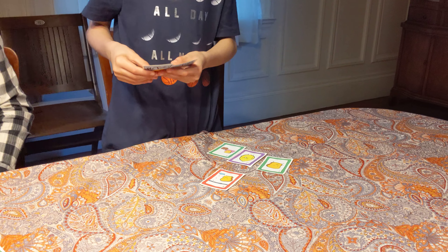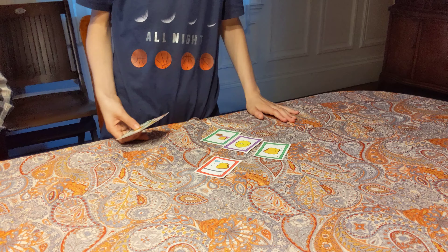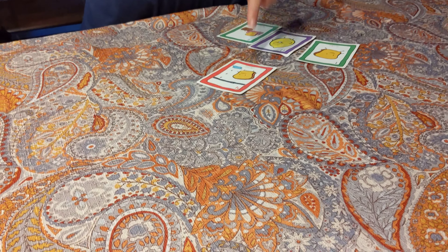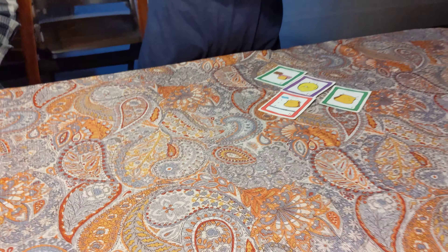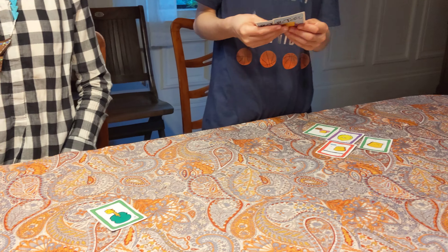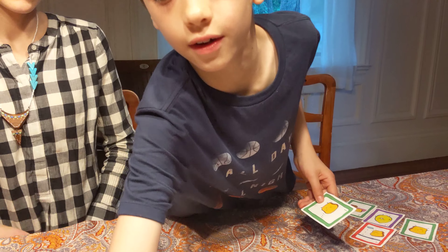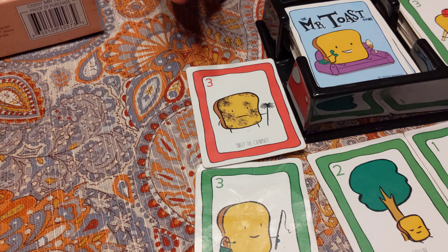How many points do you have, Elliot? I have five right now. And the red? Red four — I don't have any, so I'm going to take enough greens to take away from that. So I will put a red card on you. Okay, so now I have a red.